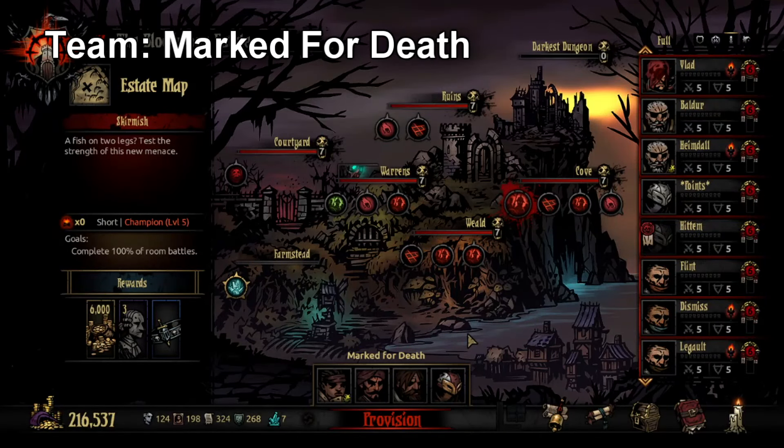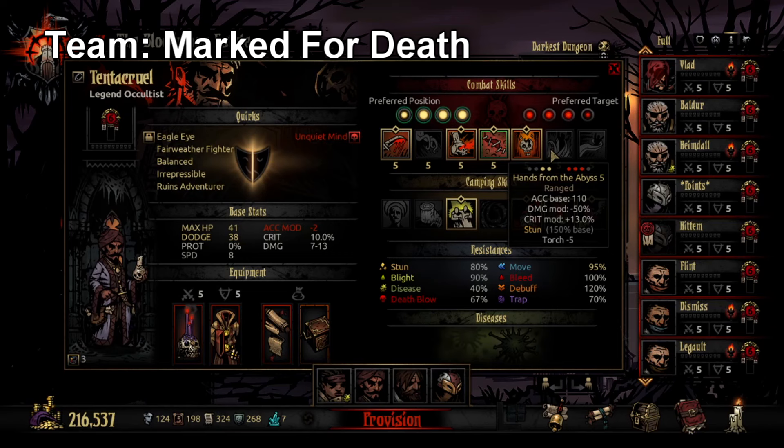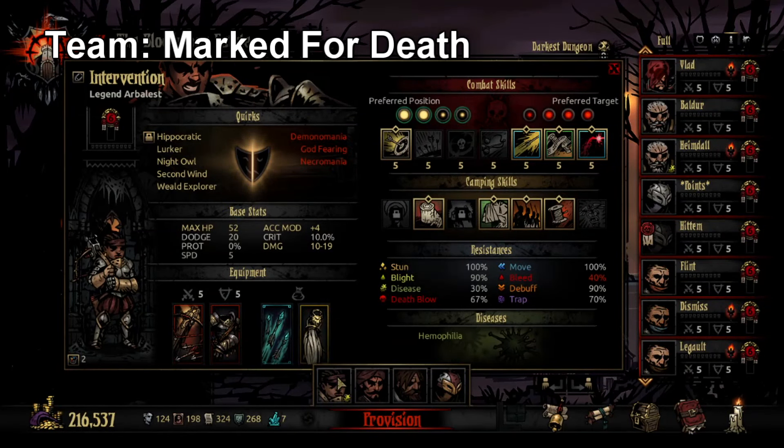Marked for Death is the first team we're going to talk about. You could put Occultist in rank 2 instead of rank 3 and give him Hands from the Abyss, since Occultist is a better stunbot than Houndmaster. You can also put Vestal instead of Occultist for more consistent healing. This team is an example of a quintessential mega-mark synergy where pretty much everyone can either do it or benefit from it except Occultist. Arbalest starts off with Sniper Shots — you want to mark with one of these two first and then have her shoot for the most value.